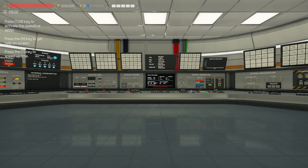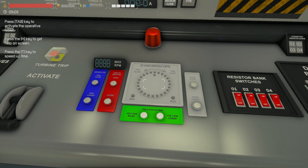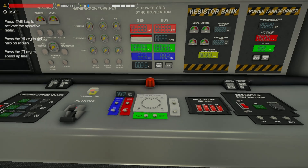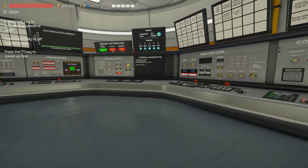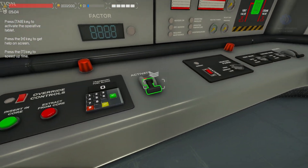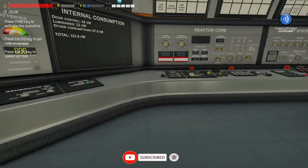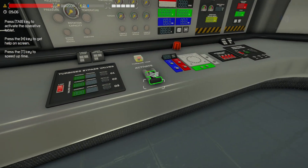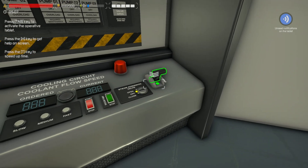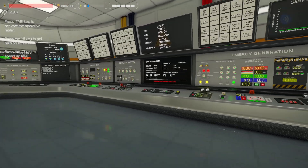G'day and welcome back to yet another Nucle-Ares tutorial. Recently the synchroscope dropped and it has been a learning curve, let me just say the least. Today I want to show you everything you need to know, hopefully, to get you through and up and running with stable output to the power grid. I'm not really going to explain how the nuclear reactor works, but if you want to see how a reactor works in the game, go ahead and check out my in-depth tutorial guide - I can leave it at the end of the video.